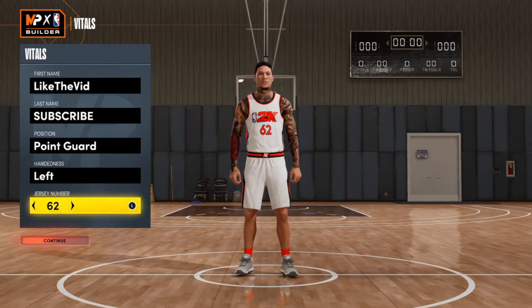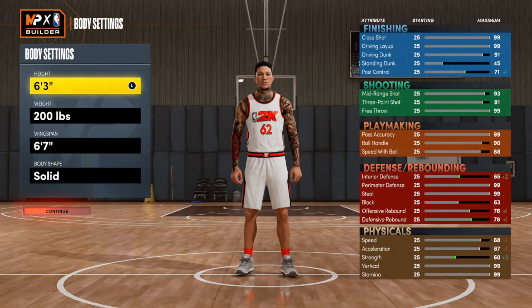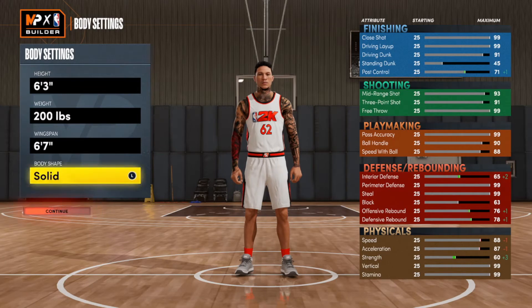All right, first things first, we're going to put that at point guard. Jersey number is up to you as usual. With the body settings on this build, I actually went with Jeremy Lin's body settings — 6'3", 200 pounds. I didn't look up his wingspan, but I'm going to go with 6'7" just to make sure I can get the best defense on that build. And with the body type, we're going to go with Defined.